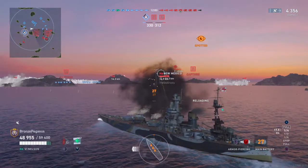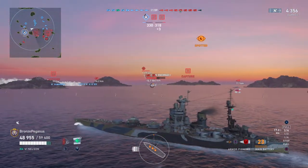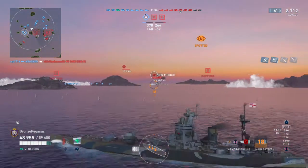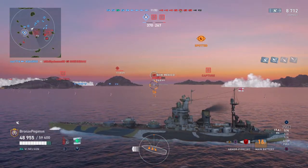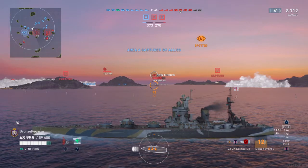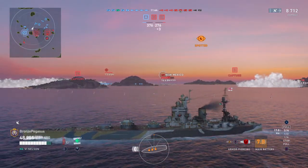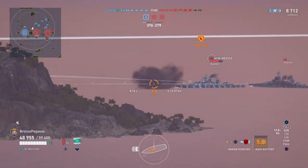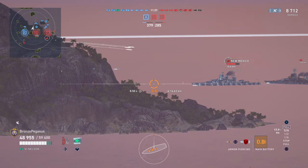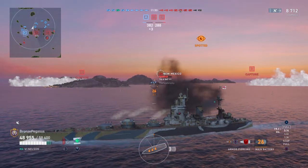Both those boys are tough — our AP is going to have trouble with them. I've been down-tiered to play with tier fives, which is good because tier sevens can give you a lot of problems. My first match playing this I was detonated by an Iowa when I was bow-on, and my second match I was detonated when I was bow-on too. So do not go bow-on — it's a trap.